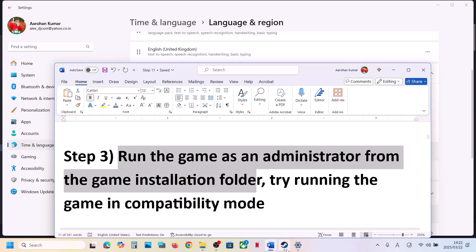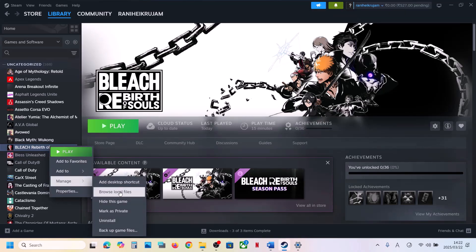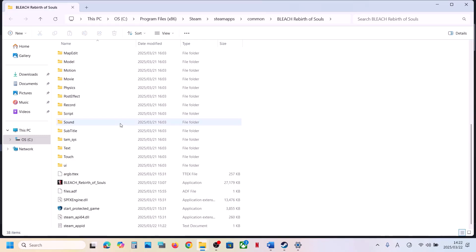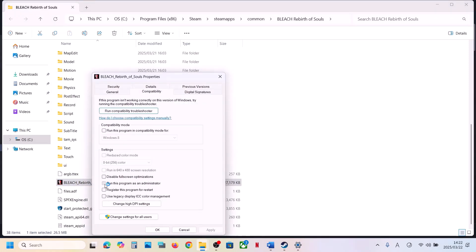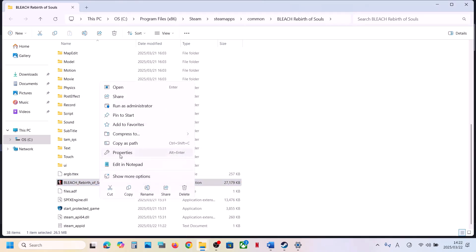The next step is to run the game as administrator from the game installation folder. Go to Steam, right-click on the game, select Manage, then click Browse Local Files — it will take you to the game installation folder. Scroll down, find the game EXE file, right-click it, select Properties, go to the Compatibility tab, and check the box that says 'Run this program as an administrator.' Hit Apply, click OK, launch the game and check.